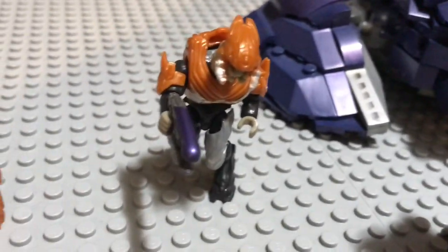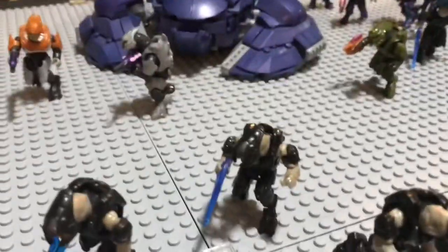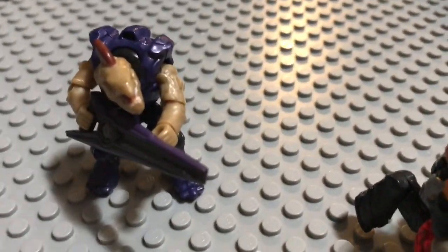This elite with the needler is opening fire on the barricade. This elite has a needle rifle and is aiming at this marine over here. You've got this elite with a red energy sword charging, this elite with the storm rifle charging, and this elite with a brute plasma rifle also charging. This other elite is half-charging — heading in this direction because some of the elites' orders were to sneak past while others were told to engage as a distraction.